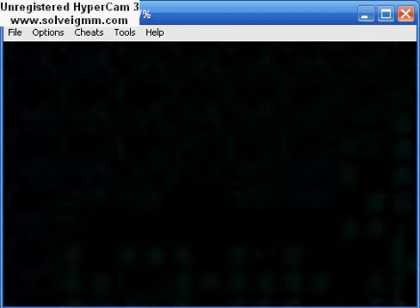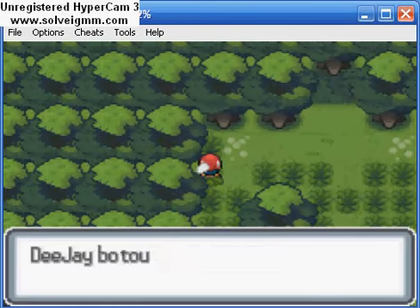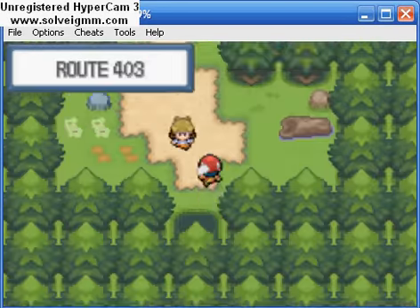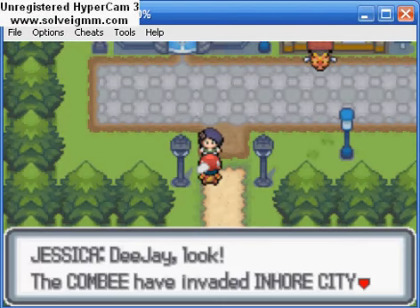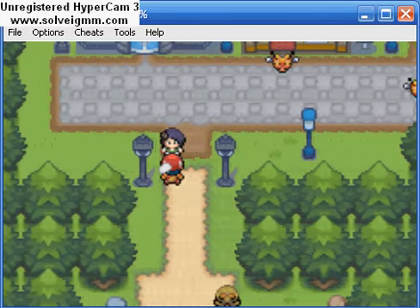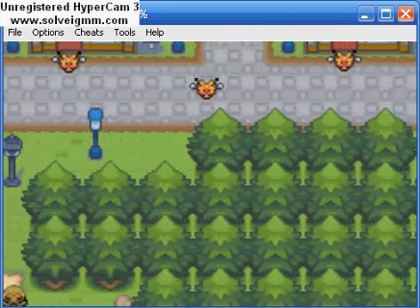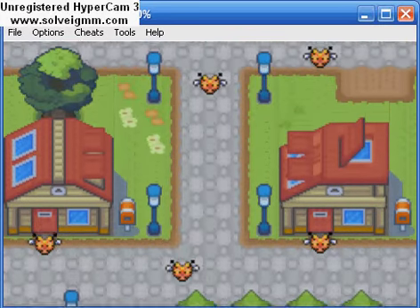A Combi — bzzz bzzz — and that's another route. I'm not sure if that's the right way to go, but I think it is. Yeah, this is correct. The Combi have invaded Inhor City and practically shut it down — see for yourself. Another cool thing about this hack is that sometimes the scripts glide to the right and move up like it is right now. I thought that was very cool.